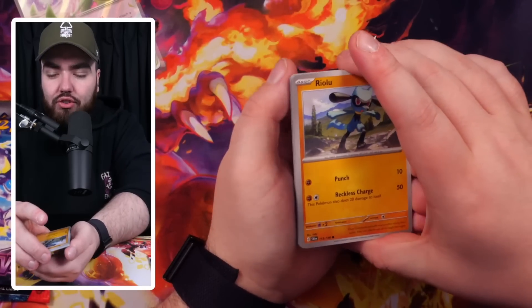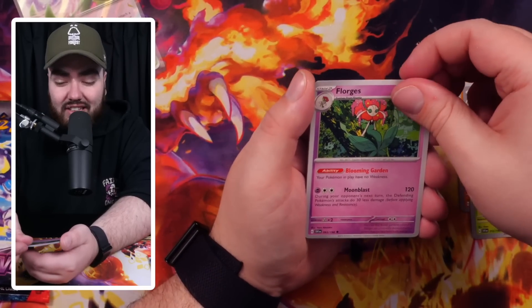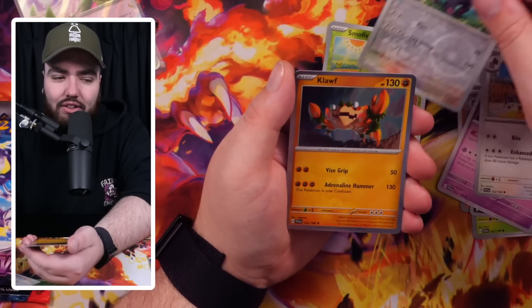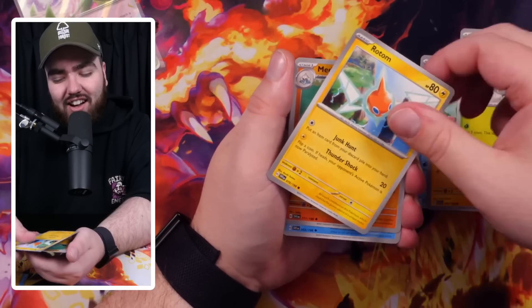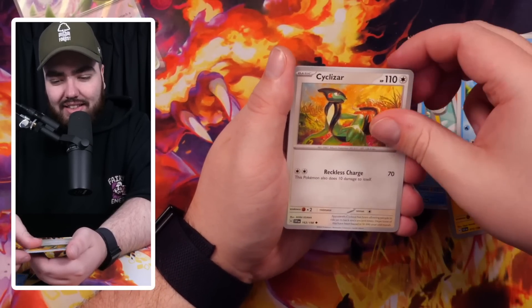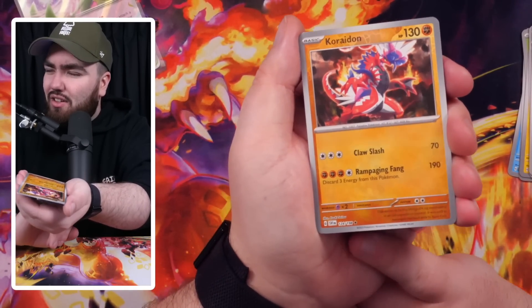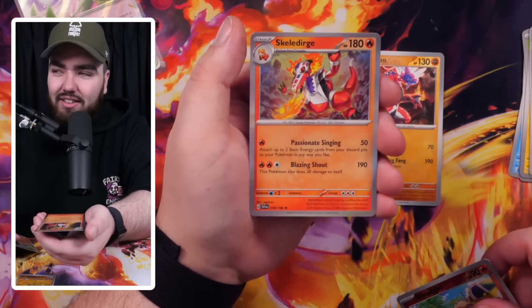We pulled Ralts doing the waltz, Cetoddle doing the Wurlitzer. And now we've pulled Gardevoir EX. Florgato looking gorgeous, we've got Greedent, Smoliv, Oinkcologne reverse, and a Klefki for the third time. Armarouge, Porygon, Toadscool. Rotom, Medicham, Quaxwell, Cyclizar, Koraidon, nice - we've got a Koraidon rare reverse. And a Growlithe reverse, and a Skeledirge holo. One of the starters. We've got a Hawlucha in the next build and battle kit - four more packs. Come on, let's get something unreal. Let's get Miriam, let's get Arcanine, let's get Gyarados.